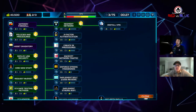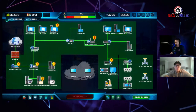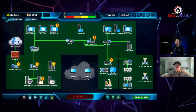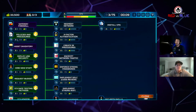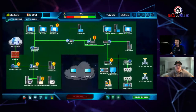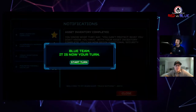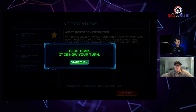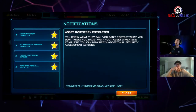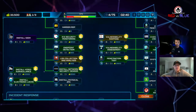Rob has played games where he just went around the whole environment doing endpoint protection on everything. Rob chooses network segmentation — Jerry is a huge advocate. Chat suggests policies and procedures since there's no anti-social engineering defense yet. Policies and procedures cost two assets for three turns, same as network segmentation. They decide to stick with segmentation this turn and do policies and procedures next round. The asset inventory completes, improving vulnerability assessment capabilities.